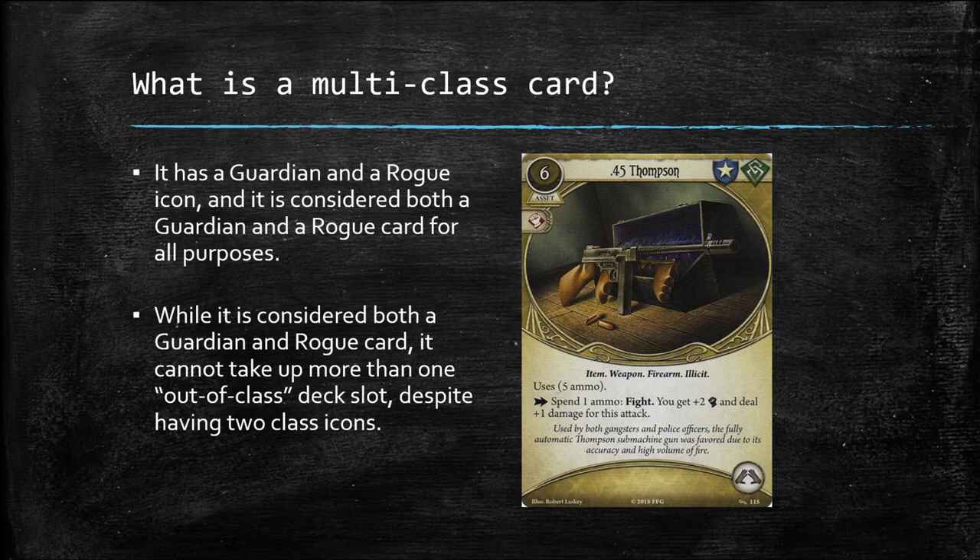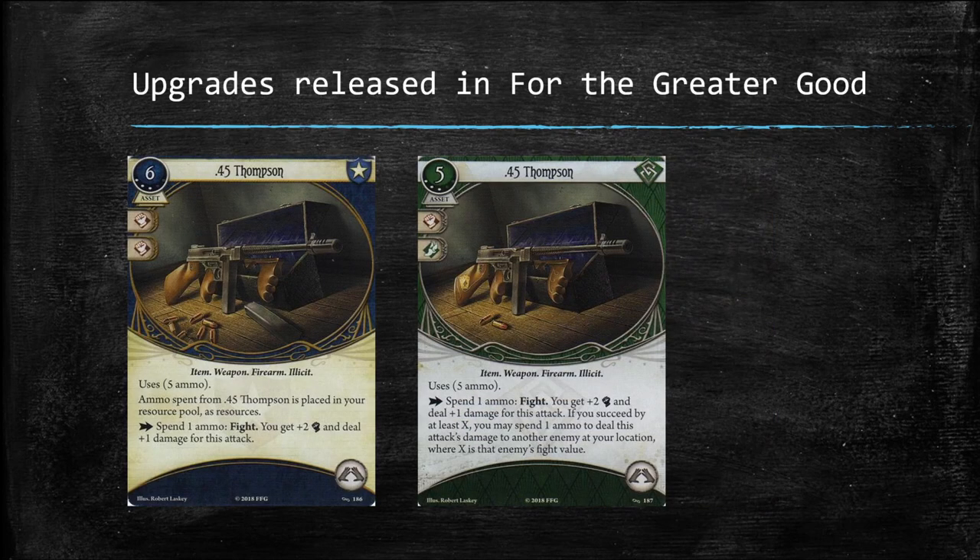The other multi-class cards follow similar rules. We've never seen a multi-class card with more than two class icons, but that doesn't necessarily mean it won't happen — perhaps the Edge of the Earth Investigator Expansion will explore that particular design space. It's worth noting that each of these multi-class assets received two upgrades in the For the Greater Good mythos pack, one for each class. For example, there are Guardian and Rogue versions of the .45 Thompson, both of which have different resource costs and game text.